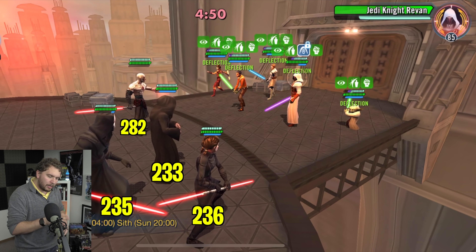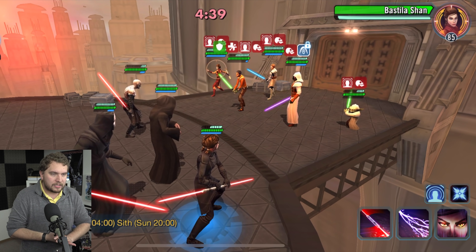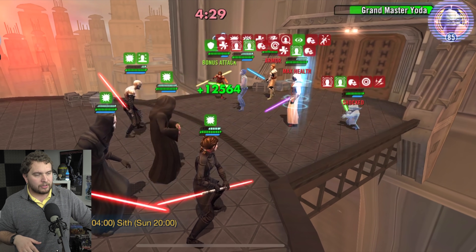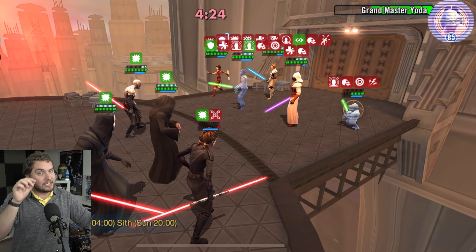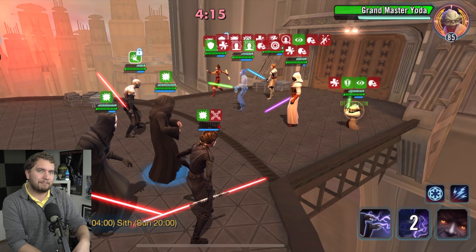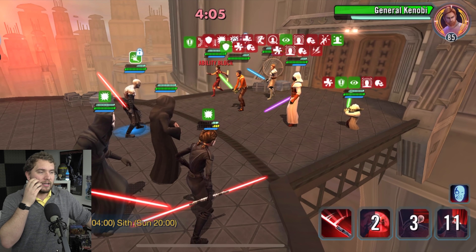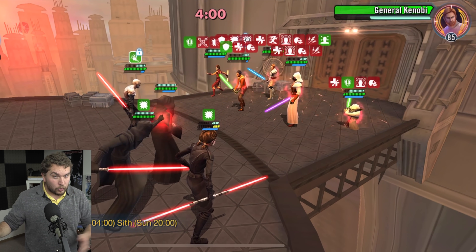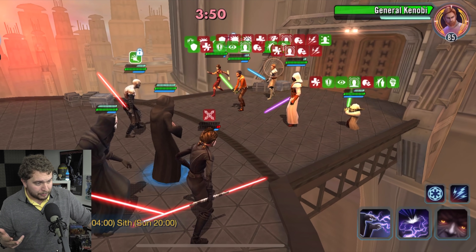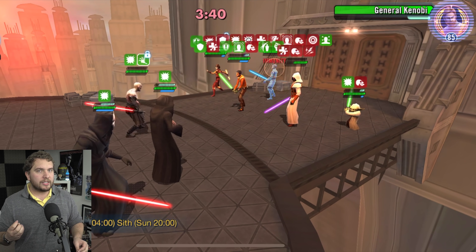I've tried other lineups not involving Darth Treya against Jedi Knight Revan, and the Bastila strategy doesn't seem to work as well without her, because Revan goes after Nihilus instead and the team falls apart quickly. I tried Count Dooku in place of Treya — he's one of the fastest characters in the game, but even modded fast, a well-modded Revan with his leadership speed bonus makes it nearly impossible to outrun Revan and stop the initial mark. For non-Revan teams, Dooku would probably be really good. I really wanted to try Chewbacca, but I don't have a geared-up Bastila yet.